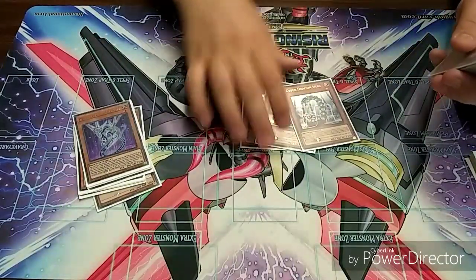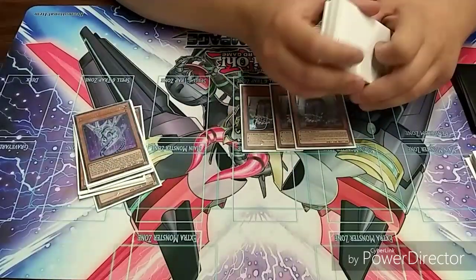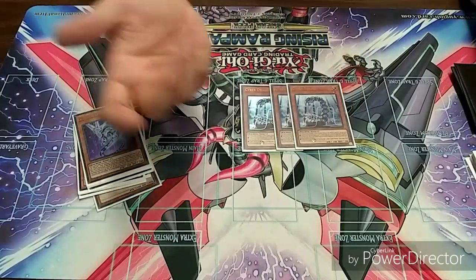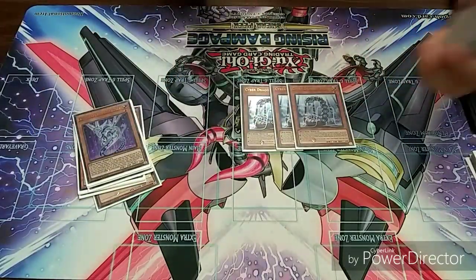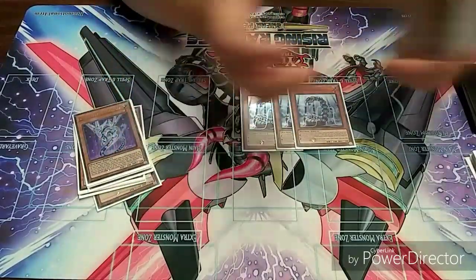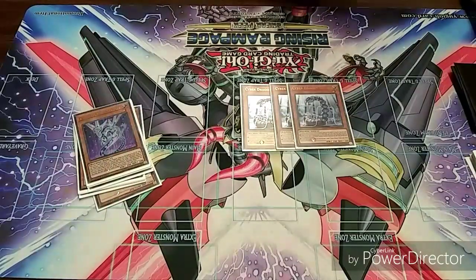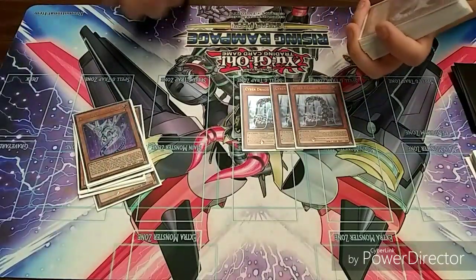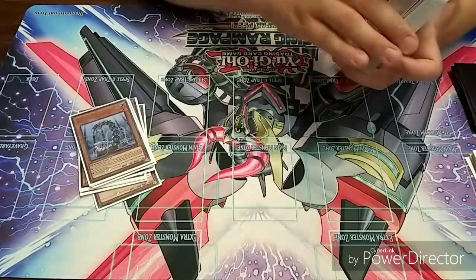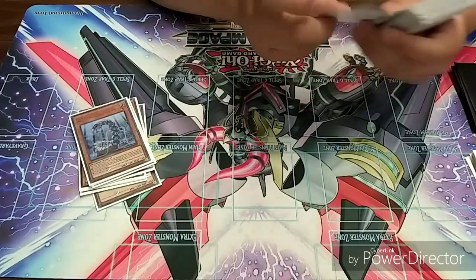Cyber Dragon Herz — I play three of them. His two effects are: when he's sent to the graveyard by any means — discard him for Foolish Burial, etc. — he searches out Cyber Dragon. So if you open up without much, summon him, tribute him for something like Link Kuriboh, and you get your Cyber Dragon. And when he's special summoned he becomes level five, so it's an extra way to make Cyber Nova.